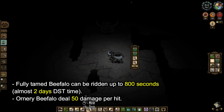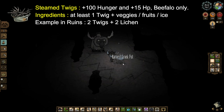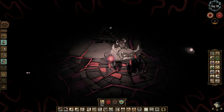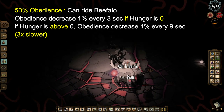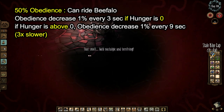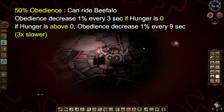To smooth your beefalo ruins trip, pre-craft a crock pot and cook three or four steamed twigs, then feed one to two steamed twigs to your beefalo before going into a dangerous area. This avoids the possibility of not being able to ride the beefalo due to low obedience points. The beefalo needs at least 50% obedience to let you ride it — obedience goes down 1% every three seconds if the beefalo's hunger is zero, but if hunger is above zero, obedience goes down 1% every nine seconds — about three times slower.